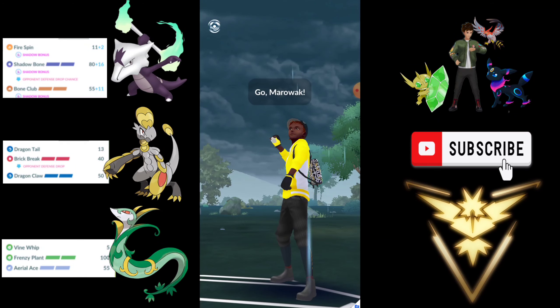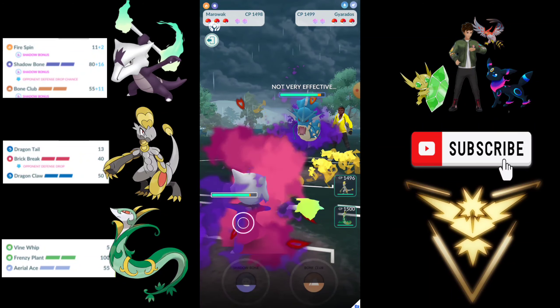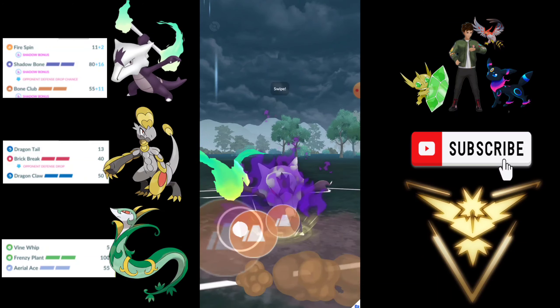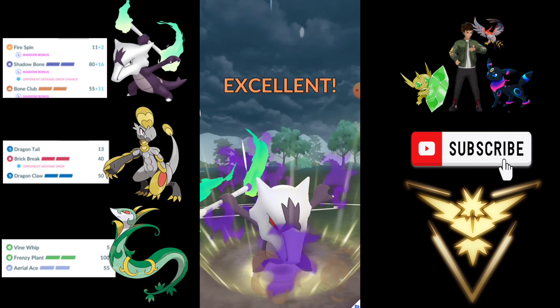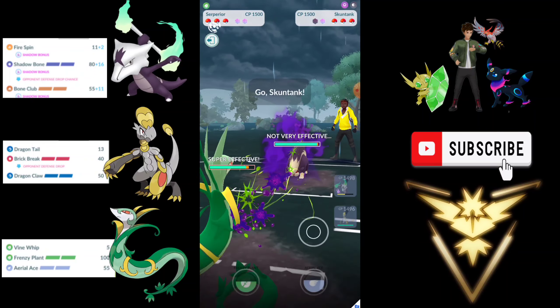Let's move towards the next opponent — Gyarados, Shadow Gyarados. Very bad lead and they are going to stay. I'll try to bait the shield, so going for the Bone Club. This is a resisted move — if they don't shield then I will be in big trouble. I try to catch the move and immediately dip into Serperior, but they didn't fall for it. And here comes the Skuntank.